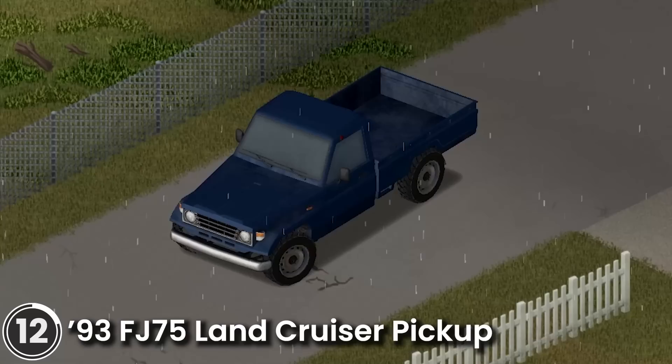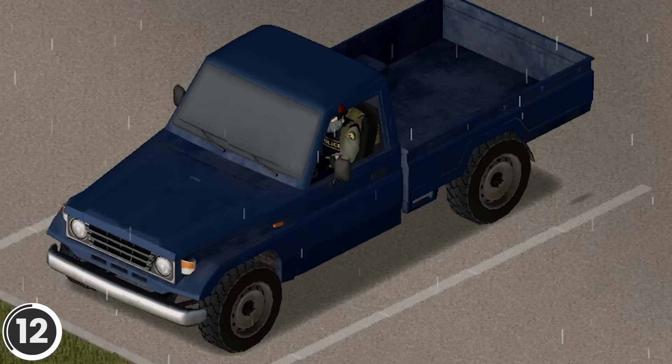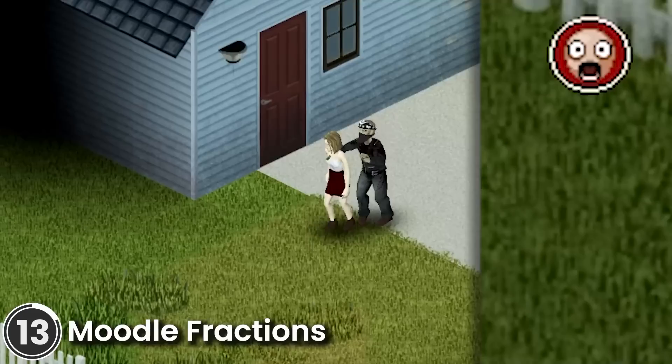93 FJ-75 Land Cruiser Pickup. This mod adds a new vehicle to the game with a fully animated hood, windows, doors, and trunk. It includes DIY craftable armor that covers the passengers and the engine, plus visible interiors and player models.